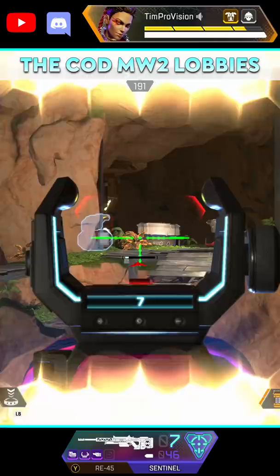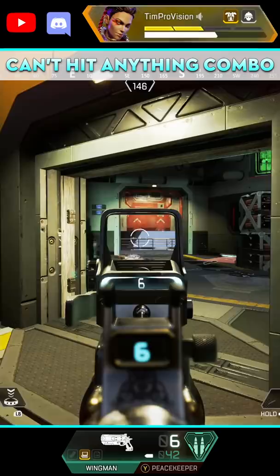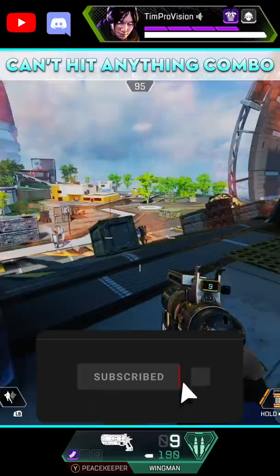If you are not using it, try the Wingman with the Peacekeeper combo. This is not quite as much of an under-the-radar combo, but it is one of the best combos that you can use to improve your skill at Apex Legends. It requires an extremely accurate shot, which often forces players to dig a little deeper when they are using it. And of course, it's incredible to drop enemies.